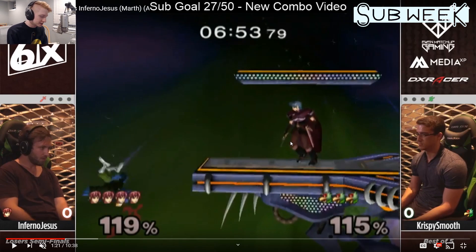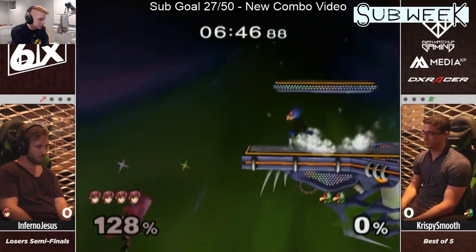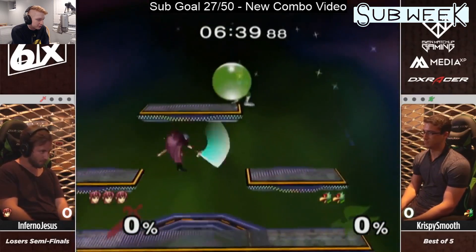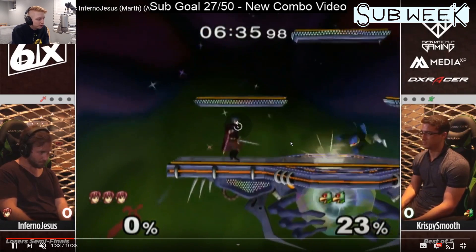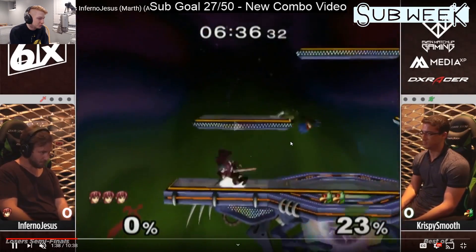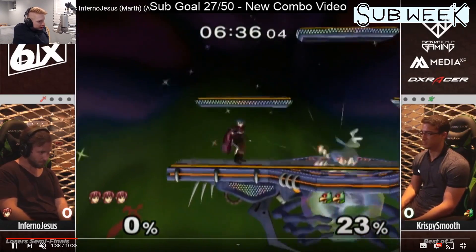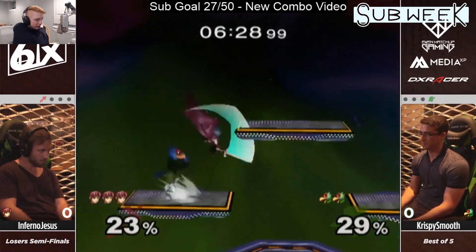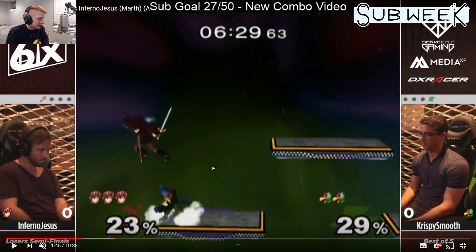Drop down, set up laser control — nice forward tilt, good spacing. I would have preferred you set up some laser control first, but that's okay. I'd take the top platform honestly — you were doing so much well. Full hopping kind of randomly is unfortunate though; you almost never want to put yourself above Marth willingly. In the next neutral interaction, shoot those low lasers. In that tough situation, I think you should back air and then drift forward — you can get counter-hit out of this really easily.